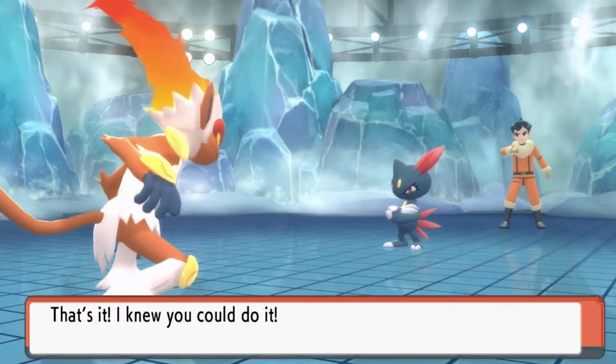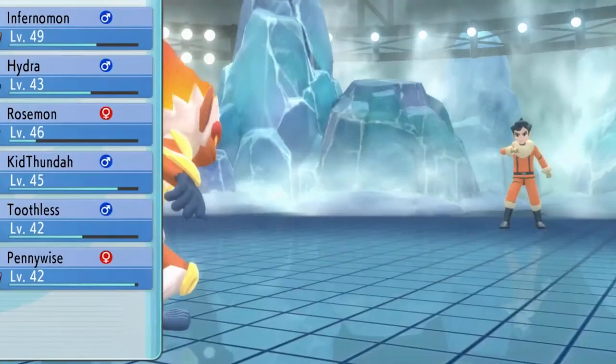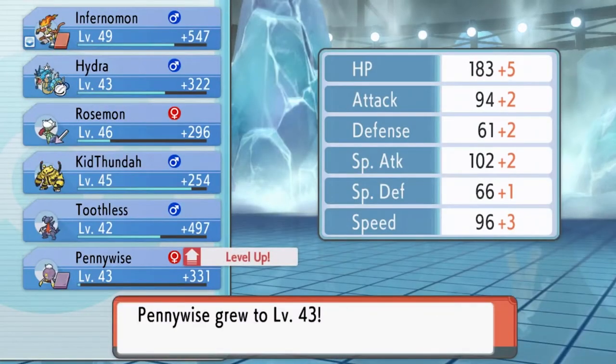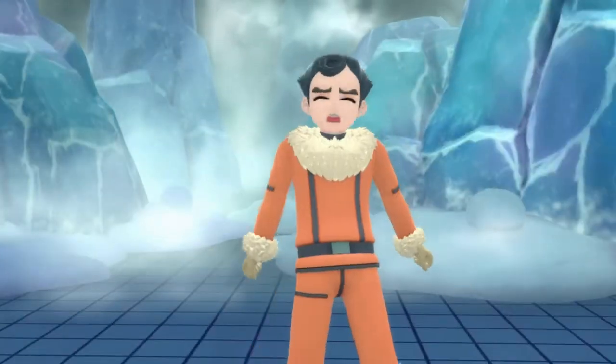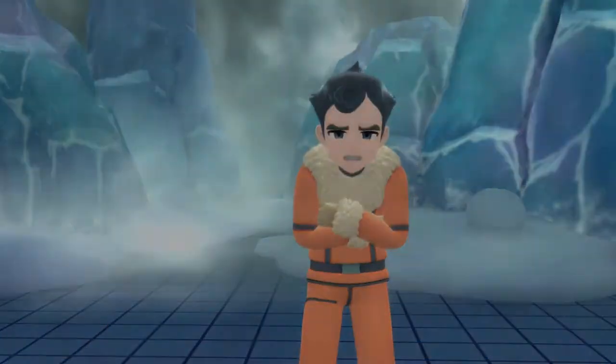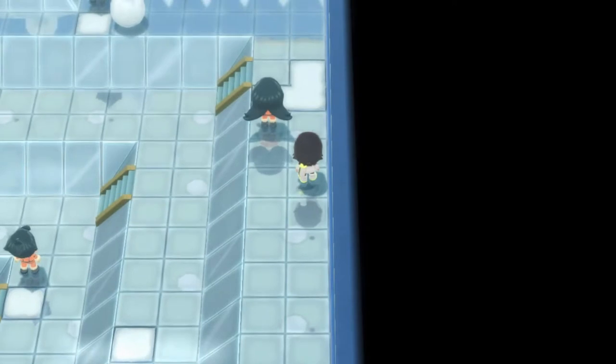Let's go straight for a Flamethrower attack — and just like that, Flamethrower finishes off Sneasel. Now I could definitely use Magmortar right here but I kind of don't want to. Look at that — Pennywise grows a level even though we didn't really do much. There we go, we have defeated another trainer.